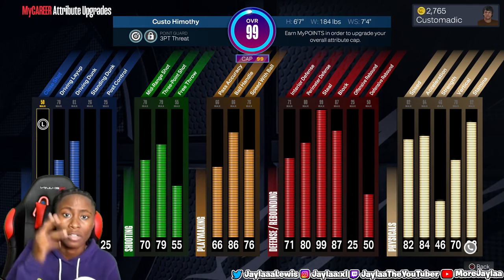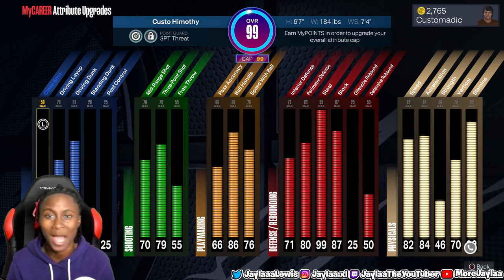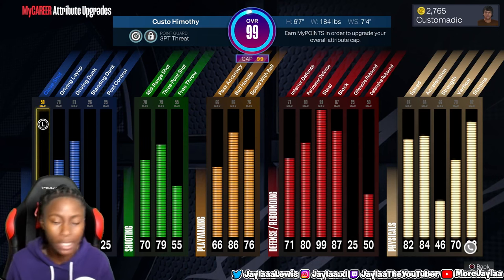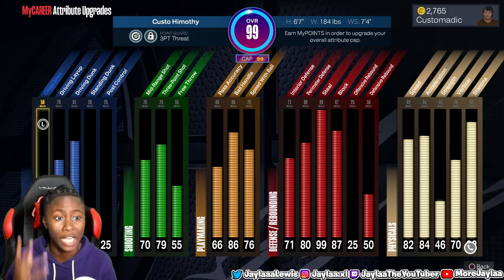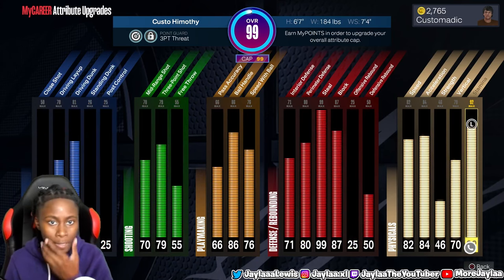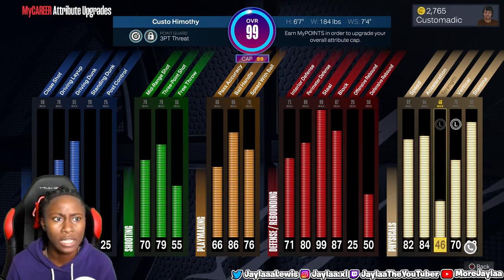He has a 71 interior D, 80 perimeter, and a 99 steal. We're going to test out that 99 steal — steals in this game are still broken in my opinion, so we'll see what that right stick gripper feels like today. He's got an 87 block and a 50 defensive rebound. Speed is 82, acceleration 84, strength 46 — that's definitely scary. 70 vertical, 6'7" height, 184 pounds, and max wingspan at 7'4".